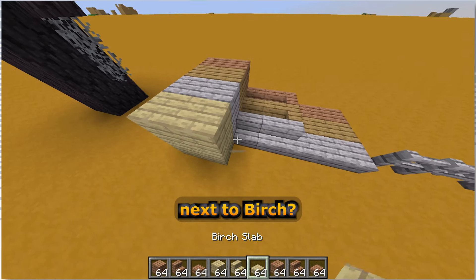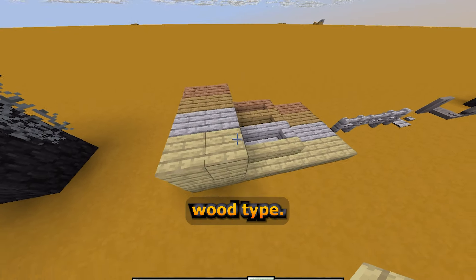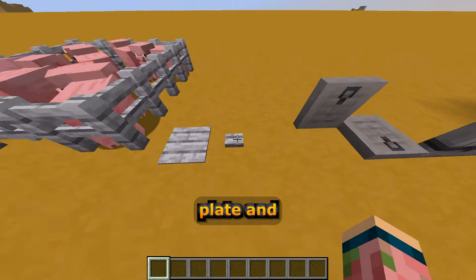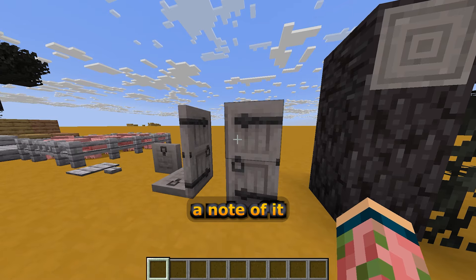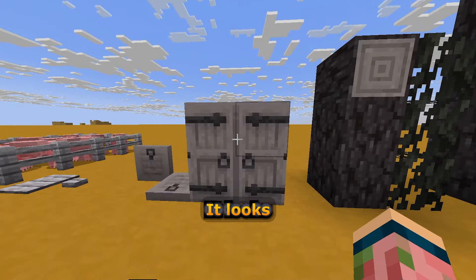This is what the pale oak planks looks like — it's got a cool contrast from all the other wood types. I'm curious what it would look like next to birch. Oh, that is so different. Of course we need a lighter wood type. This is awesome. And of course, we can make a super spooky pig pen. And the pressure plate and button — nothing too notable here. But the door — they made a note of it saying it's kind of a medieval type door, and I really like it. It looks awesome.